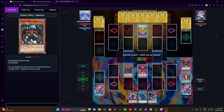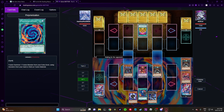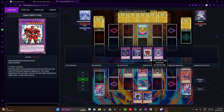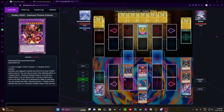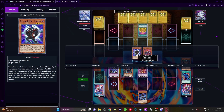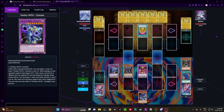Special Denier. Then we can activate our Polymerization, send these two — or these two. Who do we want to go into? Dystopia. I want Dystopia with these two. Yes, and we can burn them for 1600, which will be good. I don't think we can quite OTK them this turn. Actually, maybe we can.